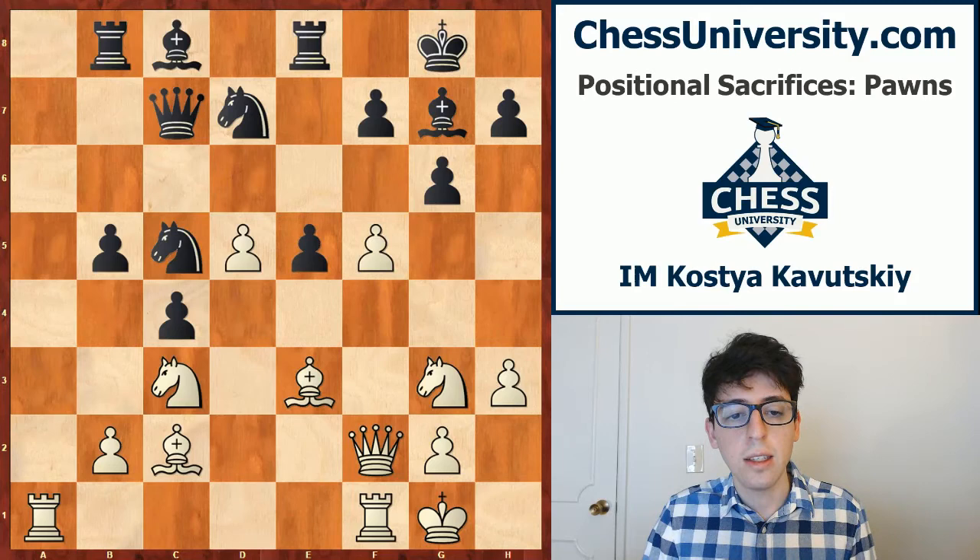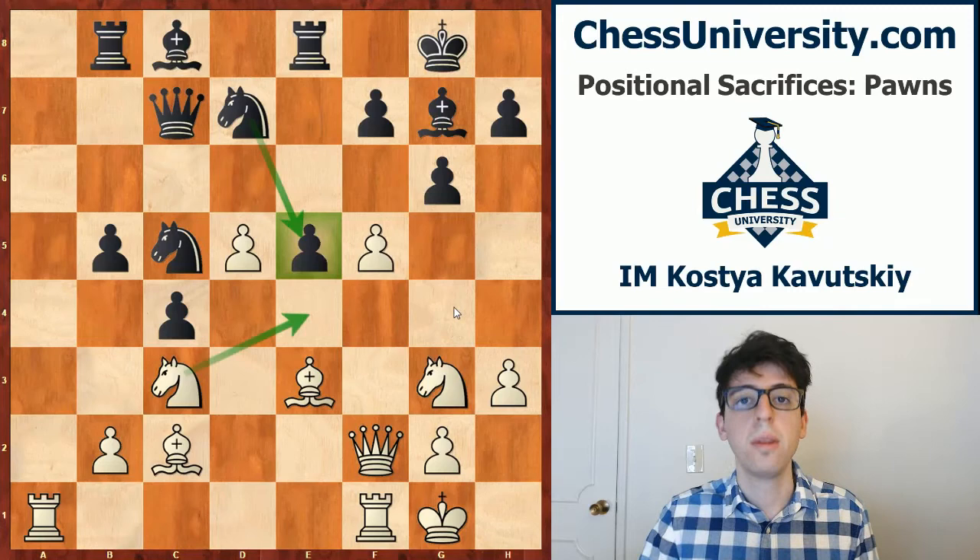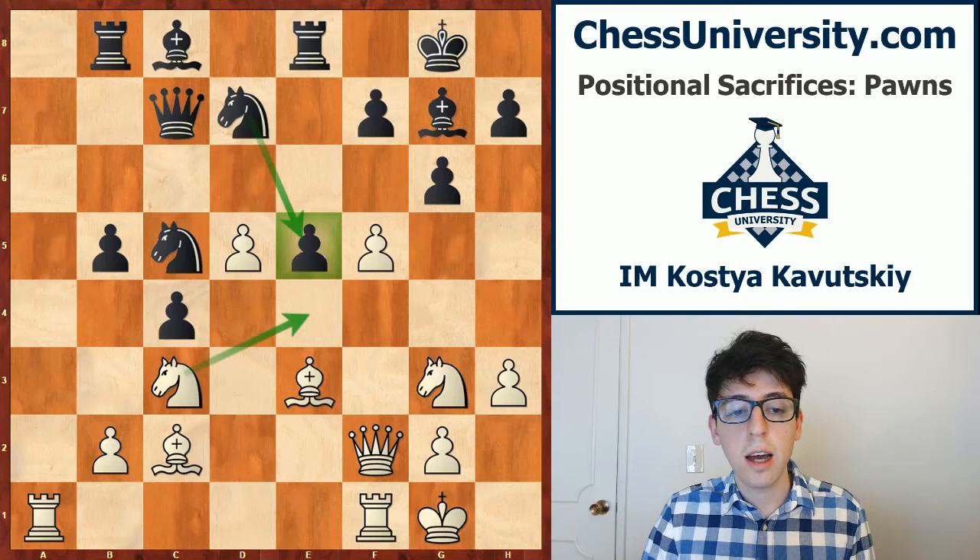Penrose came up with a really nice sacrifice starting with the move e5. Black was more or less forced to take on e5, and white's idea is to play f5. The point of white's sacrifice is to block black's pieces from being able to use the e5 square. Not only do we get a very nice e4 square for white's knight, we're also preventing black from establishing his knight on e5, which would give black a very secure position. In my eyes, this sacrifice is as much about getting the e4 square for the knight as it is about blocking black's pieces from using the e5 square.